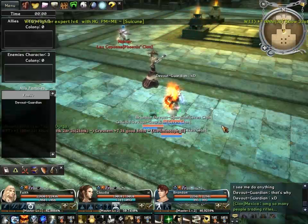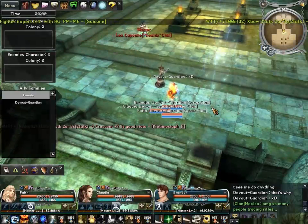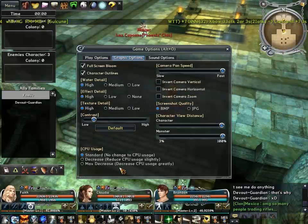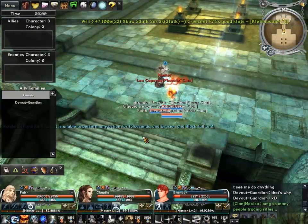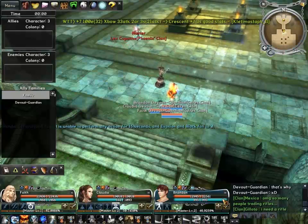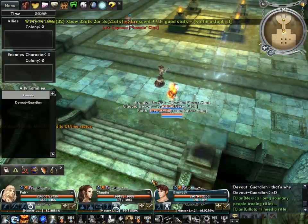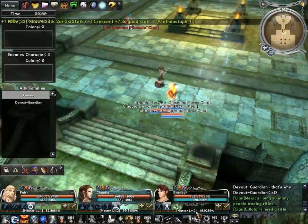Hello everyone, this is Don here and I just wanted to make a video about saving character stances. If you notice, there is a game option called 'save character stances.' The way that works — as my assistant is trying to kill me — you can actually save stances that you want and quickly switch between them.